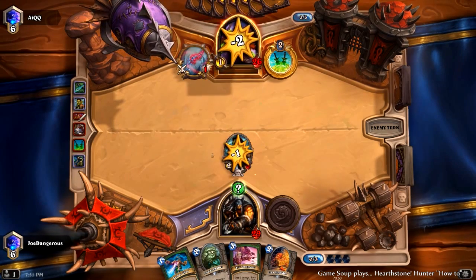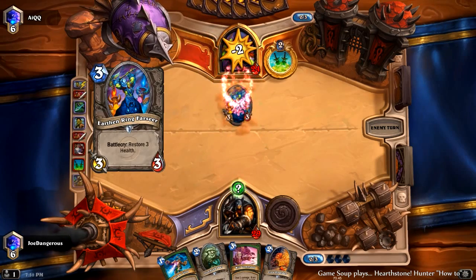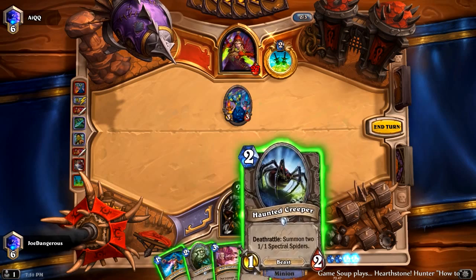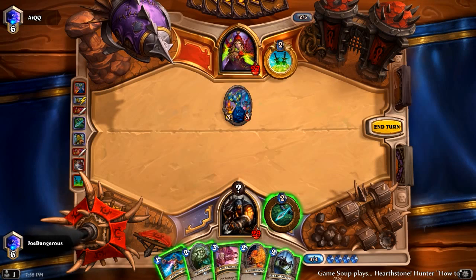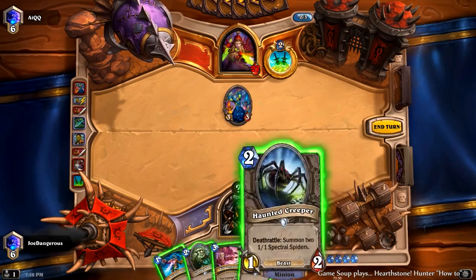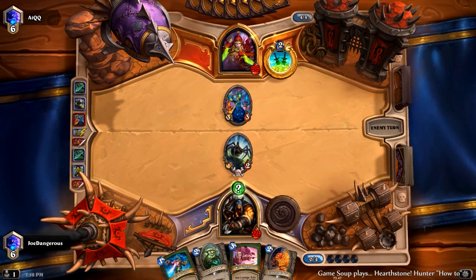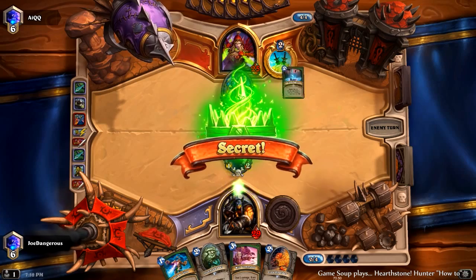Usually you want to start doing your hero power on turn four and up, but here I felt better doing it this way. He's going to hit us with the knife and make another knife to take out the Loot Hoarder — he's going to heal himself. So here it's a choice between the Loot Hoarder or the Haunted Creeper. We're going to play the Haunted Creeper because it's a lot more annoying to kill — it does a little less damage but it's actually going to put damage in, whereas the Loot Hoarder is not going to put any damage in right now. And as usual, the hero power — it's amazing to use hero power from here on out.